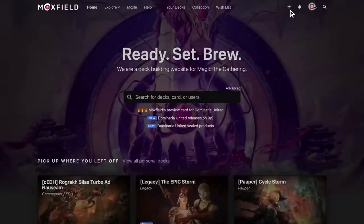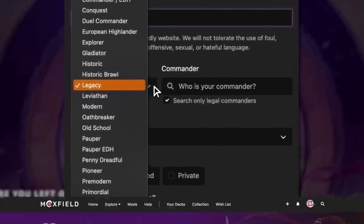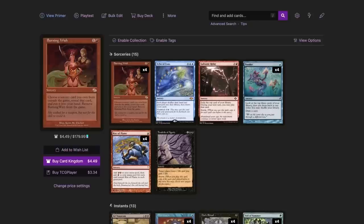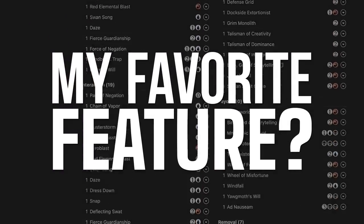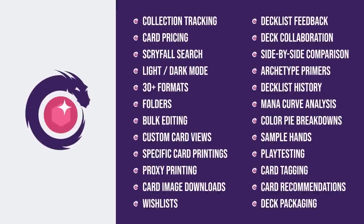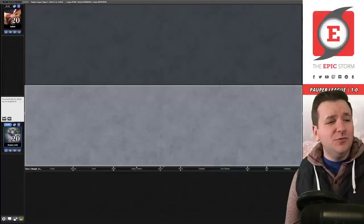Moxfield.com is the easiest way to build a Magic deck online. They support over 30 formats including Legacy and many eternal formats. There are so many options to view decks the way you want — from text view to individual cards, mana value, and card price. There's also light mode and dark mode. My personal favorite feature is card tags, so you can sort cards by function. Moxfield supports collection tracking, Scryfall search, and so much more. Follow me on Moxfield.com to stay updated on all my decks.